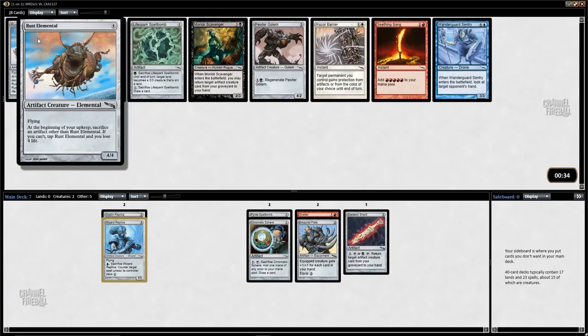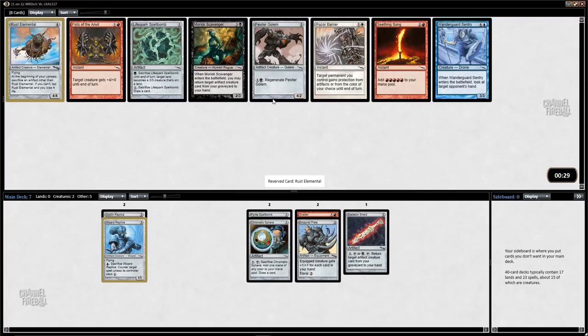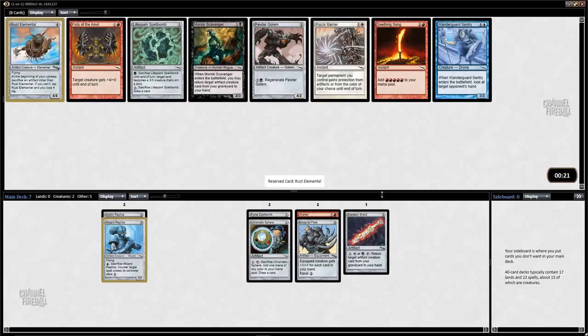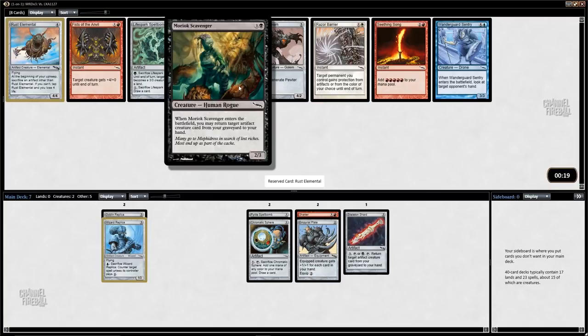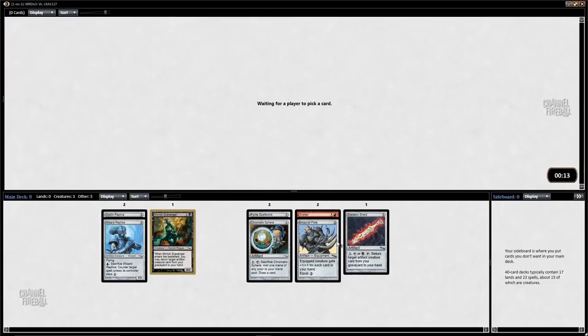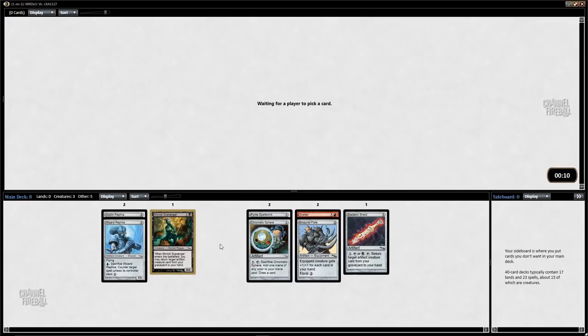Rust Elemental is a 4/4 flyer for four mana but eats all your other artifacts — good with Skeleton Shard in theory, but I'd rather take either Pewter Golem, Moriok Scavenger, or Slice/Expel Bomb. Scavenger isn't bad in a deck built around Skeleton Shard and is going to be pretty good. I like it a little more than Pewter Golem for that reason, especially since I've got incentive to play some swamps, though I'm not locked into colors by any stretch.